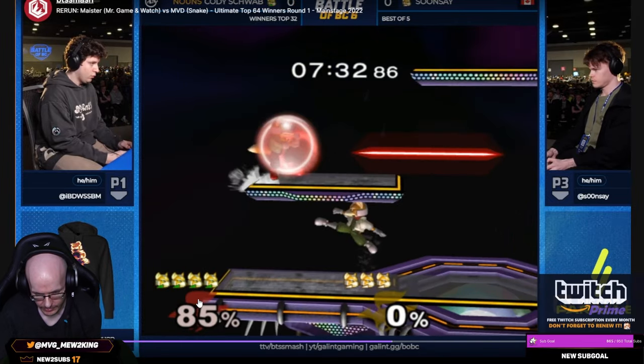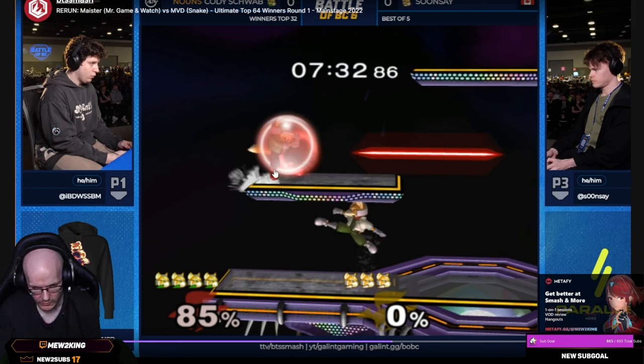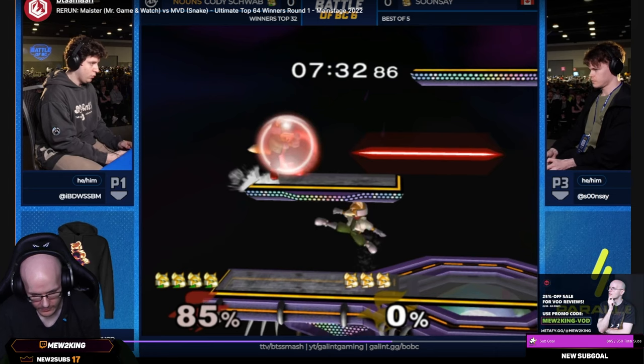This laser-land option from the platform — platform short-hop laser land — could be a very effective option. This is a very easy way to have full invincibility, because when you wave land it'd be 10 frames landing lag. If you just do the laser land it's only four frames — six frames less. Assuming that you land at the same time, which I'm not sure about yet.